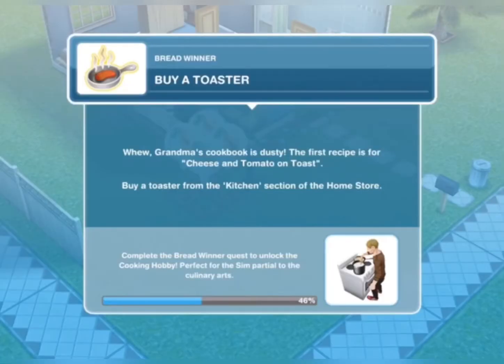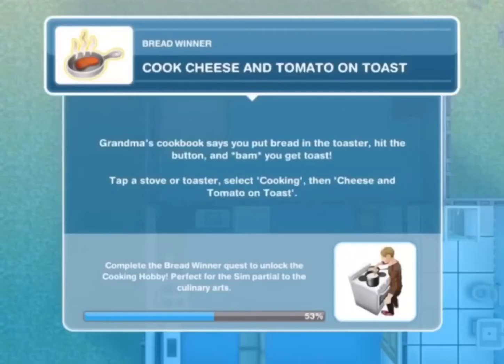That task was complete! Now buy a toaster — grandma's cookbook is dusty, and the first recipe is for cheese and tomato toast. Buy a toaster from the kitchen section of the home store. Just pop it right there and task complete.